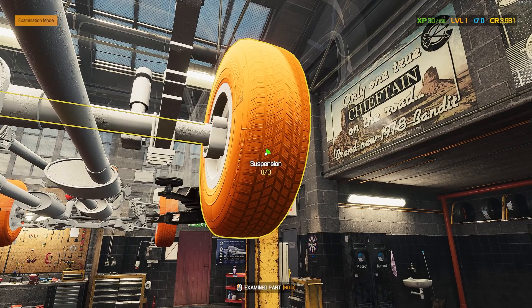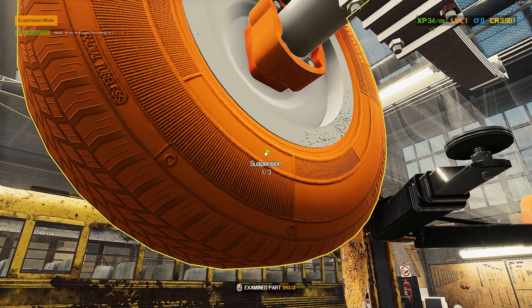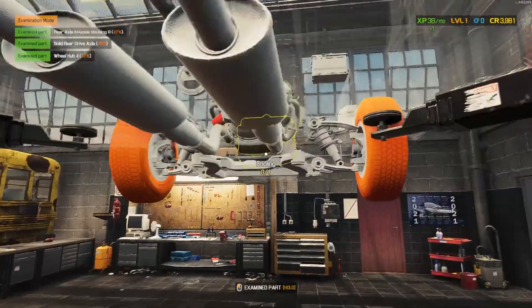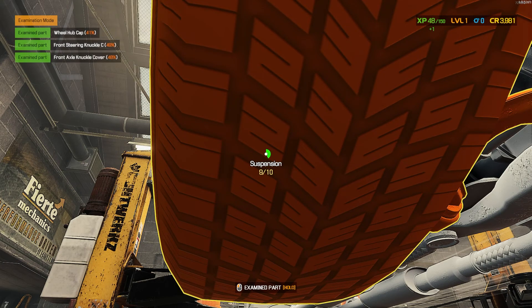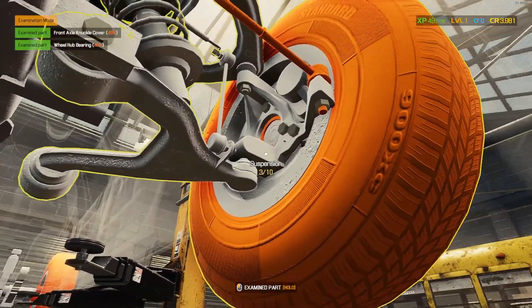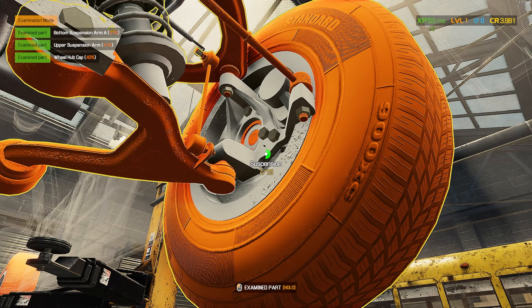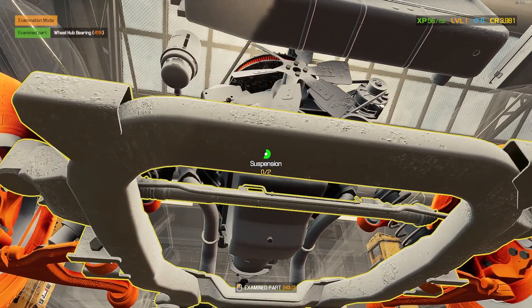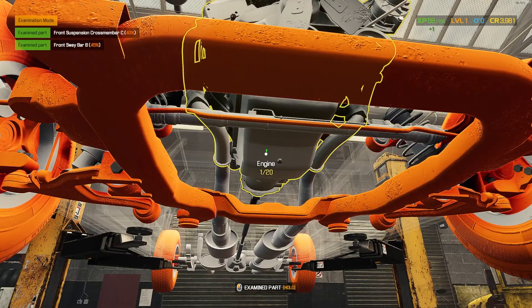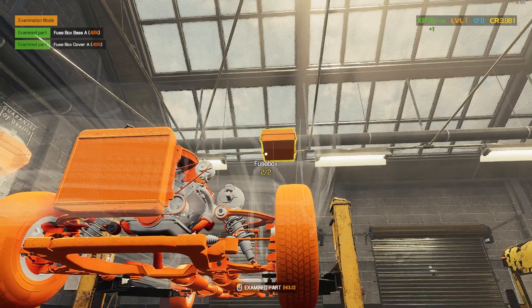Just going to go into examination mode here and examine all the stuff. That is not looking too good. Let's just see what the left side is as well — less than 50% pretty much all of them. I honestly have no idea what it gives us to sit here and examine all of this, but I'm guessing it's going to give us something good because we're getting experience for everything that we examine. The quicker I do this, the quicker we're going to get into levels. I finished examining the car and it looks like it's just about all of it a piece of shit.